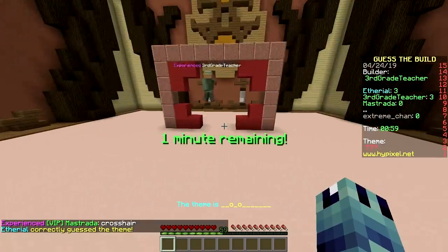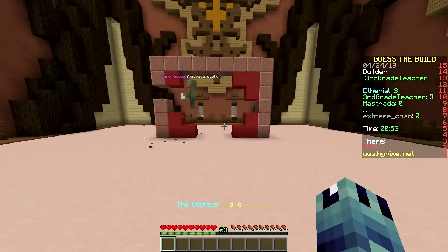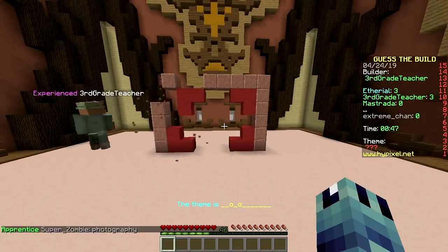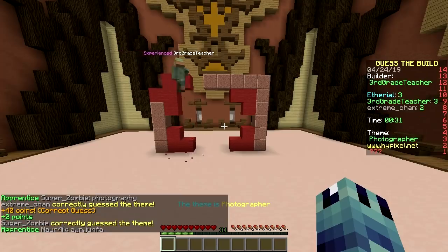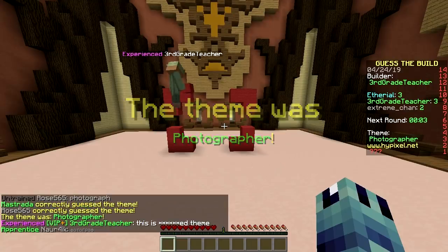Someone got it! What?! Crosshair? That makes no sense. Chromosome? That's not how you spell it. Photography! It's so close, it's something with photos, right? Photographer! Yeah, it makes sense — cause when you take a picture, it always shows the four little things. Photographer, great job!